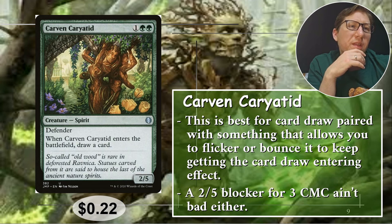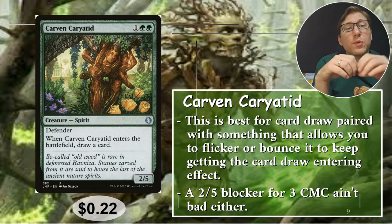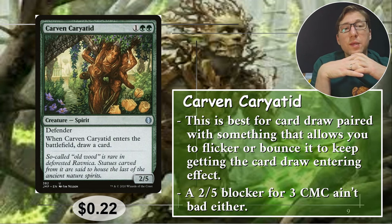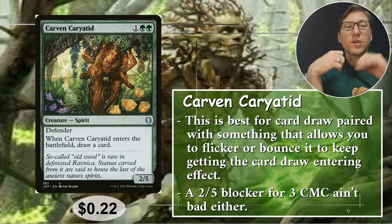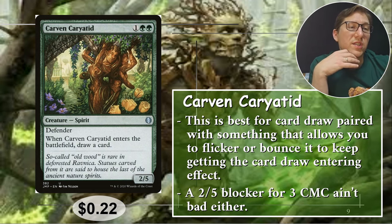Number four: Carven Caryatid — one green green for a 2/5 defender. When it enters the battlefield, draw a card. Ideally you've got someone to flicker it, or you can bounce it back to your hand and cast it again. A 2/5 for three CMC is not bad, but if you want the card draw you've got to have ways to keep it entering over and over again. Very abusable. Only 22 cents.